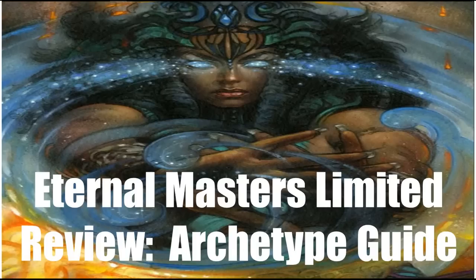This format has ten archetypes of color pairs, and we're going to look at each of these color pairs and talk about the key commons and uncommons for each of them. In this video I won't generally be talking about things like removal spells, which are good in basically any deck, and instead will focus on synergies that exist within the specific color pairs. We will mostly focus on commons and uncommons for each archetype, although I will include a few rares for each as well.